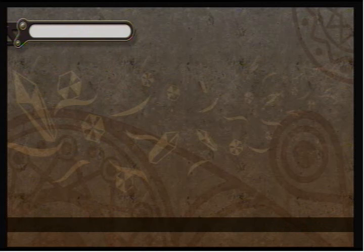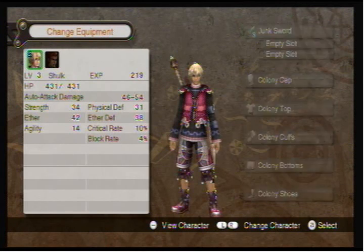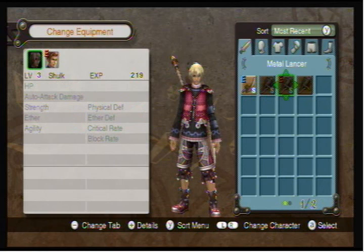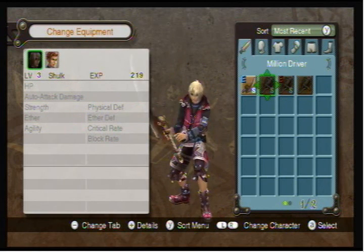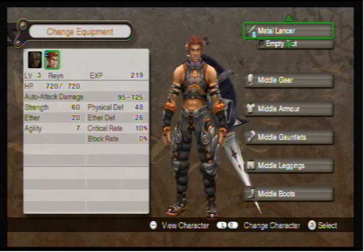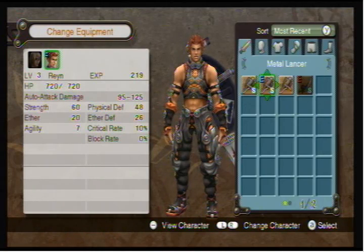Let's see if we can equip this new weapon we got. Nope, it's for the other guy too. That sucks. Shulk isn't getting any weapons — they're all for Rain, or Ryan, or whatever his name is.